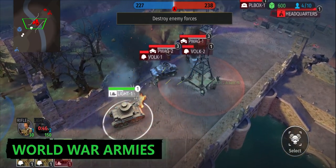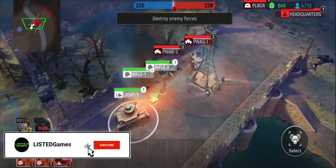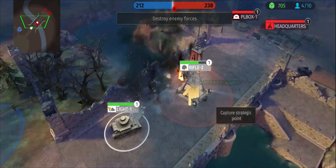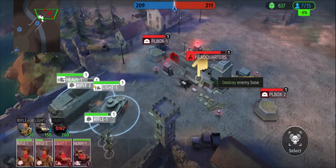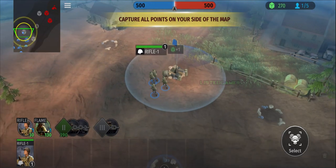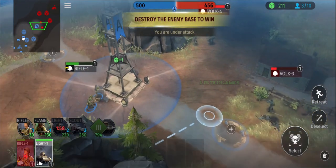World War Armies is an RTS multiplayer game that tests your strategic thinking skills. You can choose different military battle strategies, units, and legendary tanks from World War 2 to win epic RTS battles. In World War Armies, you must be a legendary battlefield general, defeat enemies, and conquer the battlegrounds. The game goes beyond typical RTS strategy games, allowing you to engage in tank battles and learn about epic military tactics such as blitzkrieg, trench warfare, attrition warfare, and night combat. You need to attack quickly and use tactical strategy to win.